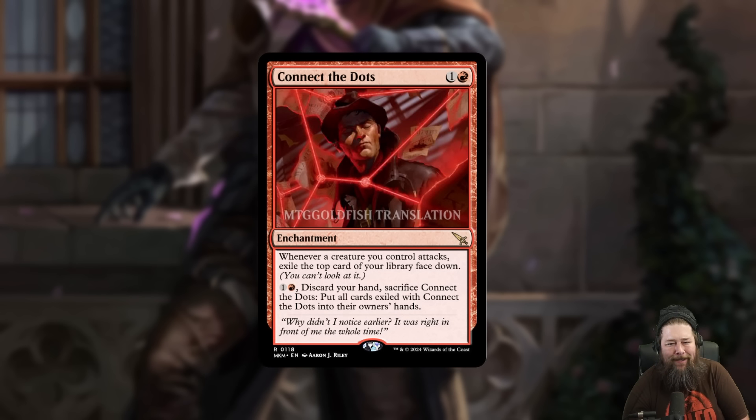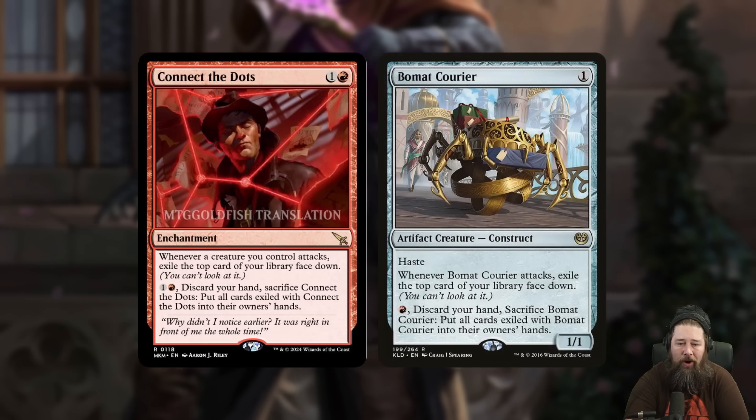We also got a super cute little aggro enchantment in Connect the Dots. Connect the Dots is a 2-mana Red Enchantment that says when a creature you control attacks, exile the top card of your library face-down — meaning you can't look at it. And then you can pay 2 mana, discard your hand, sacrifice it, and put all the cards exiled with it into their owner's hands. This card, if you can go super wide, can actually be a pretty absurd source of card advantage — it's kind of like a bonded courier for your entire team. The key is it triggers whenever a creature attacks, so if you have 5 creatures, you can exile 5 cards each turn. In some sort of go-wide deck, this can generate a truly absurd amount of card advantage.